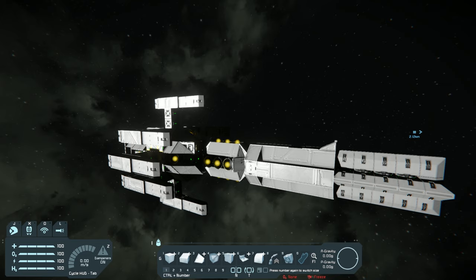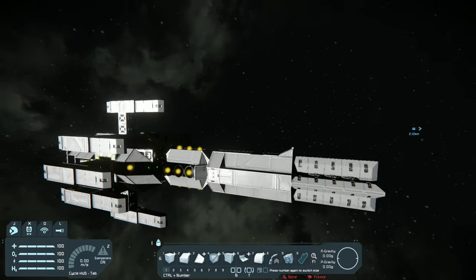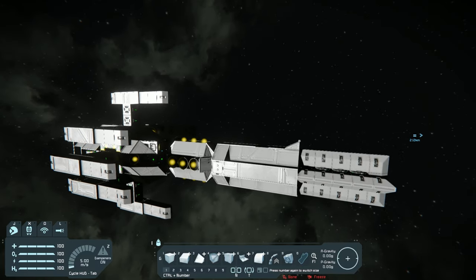A good thing about this system is everything can hit the target — even the decoy section. If the enemy weapon systems are offline or not working correctly, this decoy section itself can cause immense damage. And if you've got these projectiles coming in to the rear behind that, it's got to kill that ship without any issues.